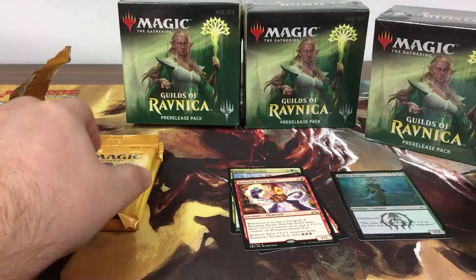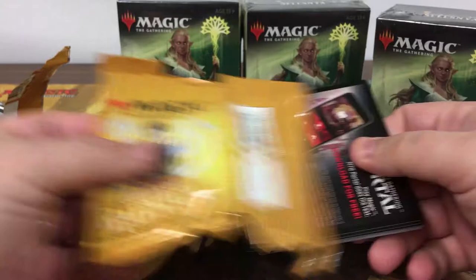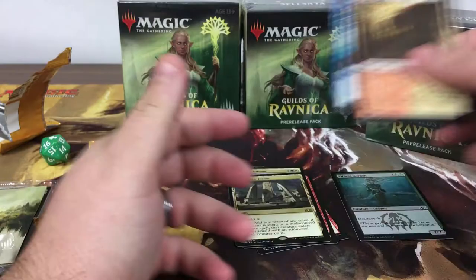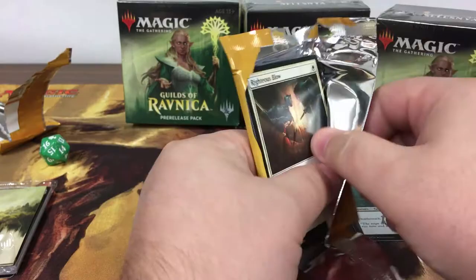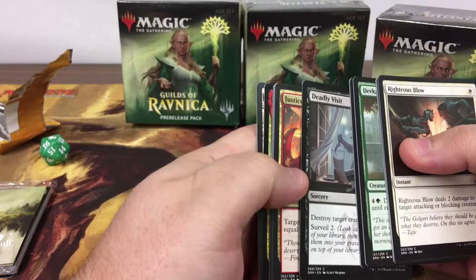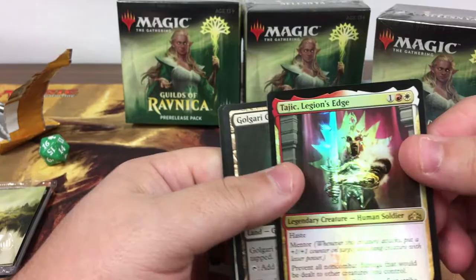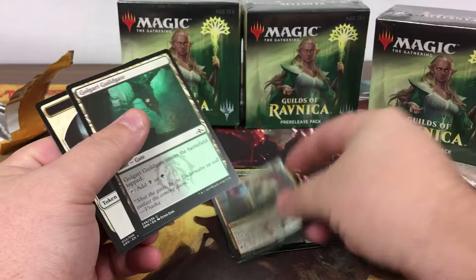This Gorgon common is full art, so cool. Guild Mages, guild mages... pack number five — oh, we got another full art. Maybe it's Ral... that would be sweet. Light of Legion — oh! Foil rare. Pretty excited about that.